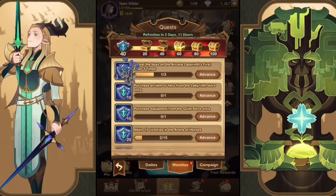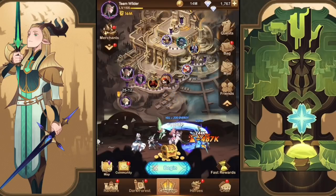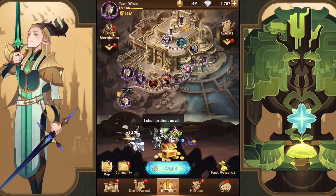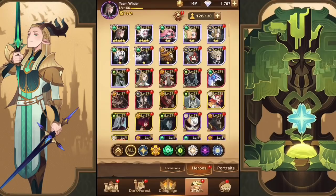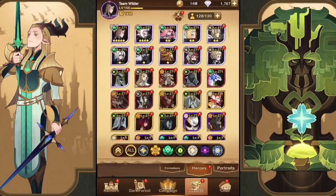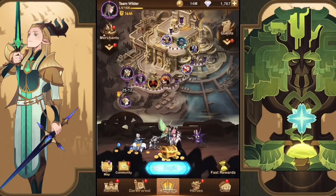Now we'll get into the campaign push and see where we can make it. We're at 25-12 right now so we do have a lot of room in the campaign. We gained some levels; not really much on the way of signature items — Solace can't get any higher at this point, so just saving all our mats to level up. Let's get into the campaign at 25-12.